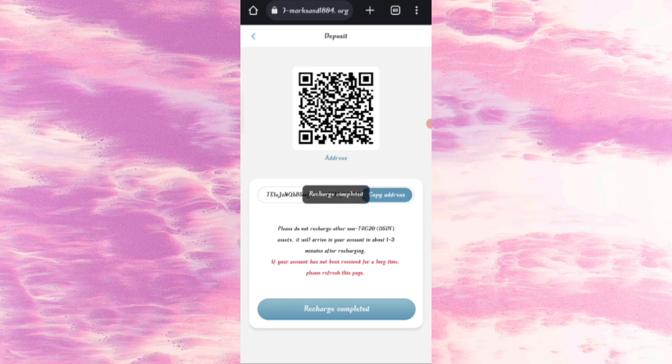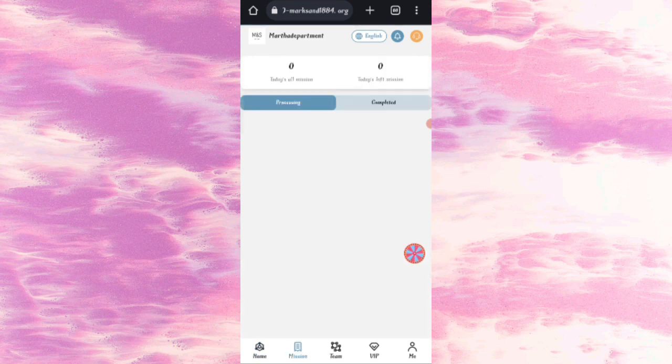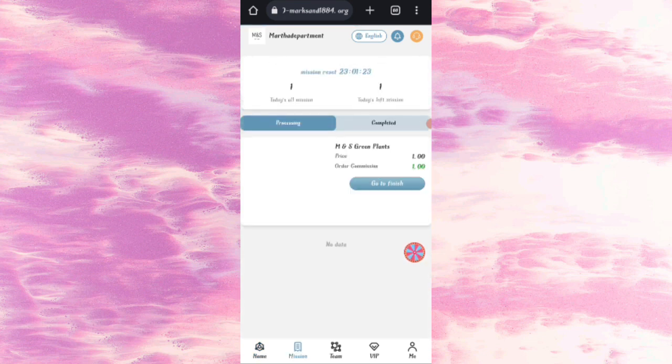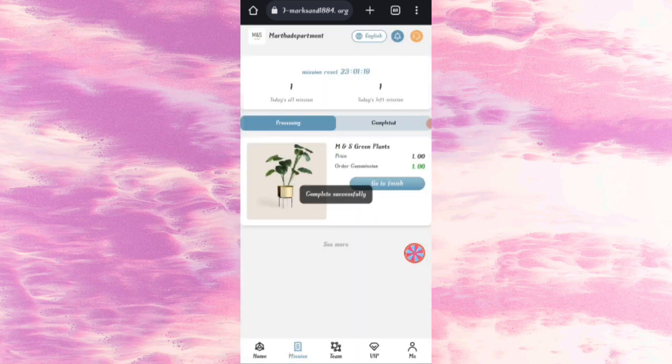You can see your tasks on the screen. If you finish your tasks then you will get your commission. Click on Go To Finish and you can see that all my tasks have been successfully completed.